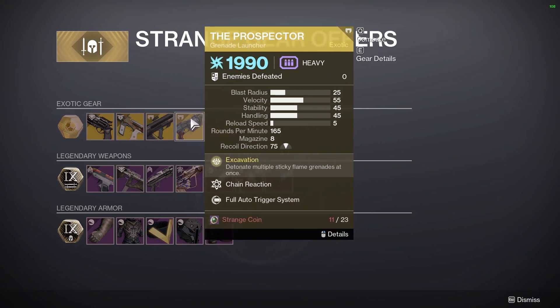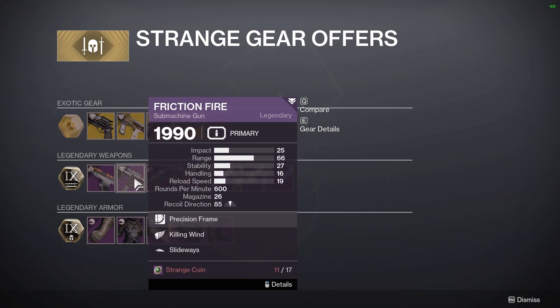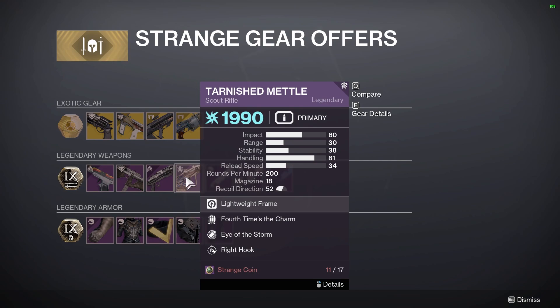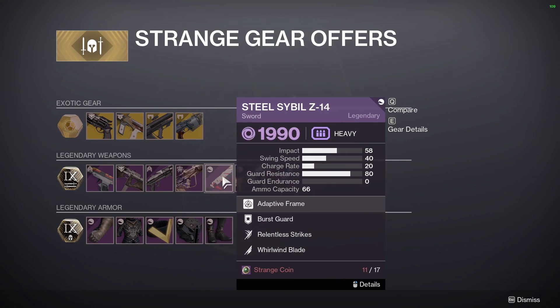Moving on to the legendary weapons, not too much good going on here. He has an okay Friction Fire that I might try to pick up with Killing Wind and Slideways, but every other weapon I don't think is worth the pick up.